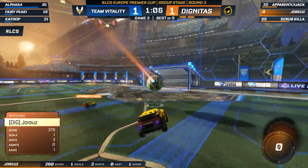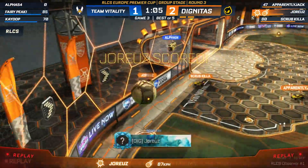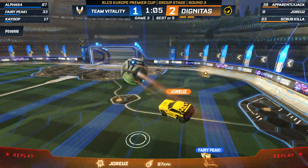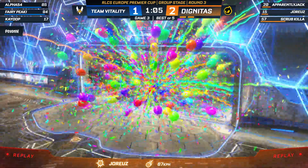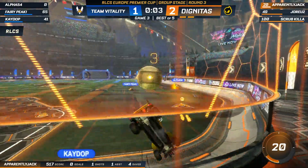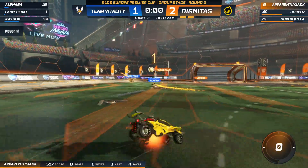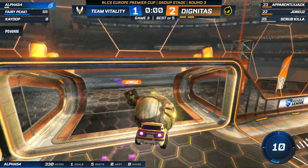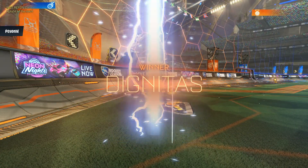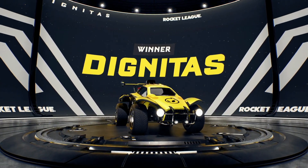As we enter this final minute — it's going to be wasted. There was good pressure to turn them back to one each, but Fairey just caught out too far forward. And that's been a running theme in this series. Jack takes the ball back down, ends up whiffing it on the second attempt. Fairy Peak just too predictable — this actually might be a good bounce for them, but it bounced off the lip of the wall and will finally hit the floor. Dignitas 3-0 Renault Vitality.